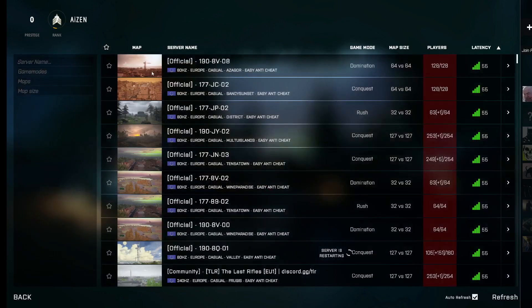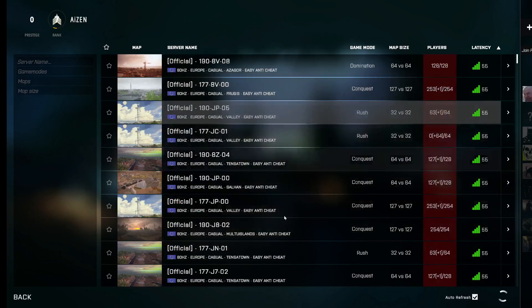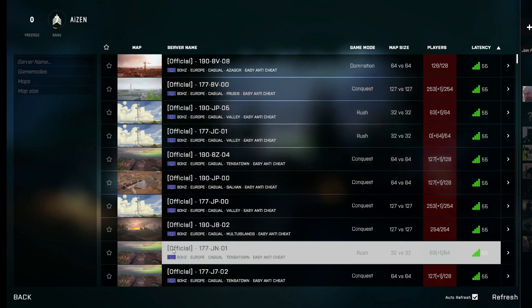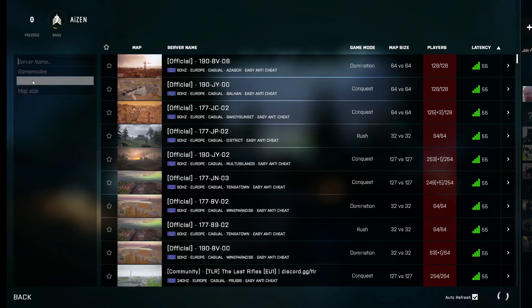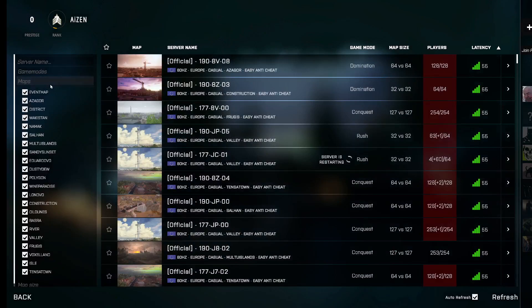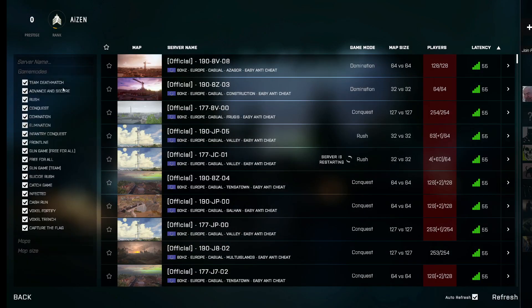Once you click on server browser, as you can see guys, you will be looking at all of the available servers. From here you can search for the server name, add the server to favorites, and you can also choose the maps, the map sizes, and also the game modes.